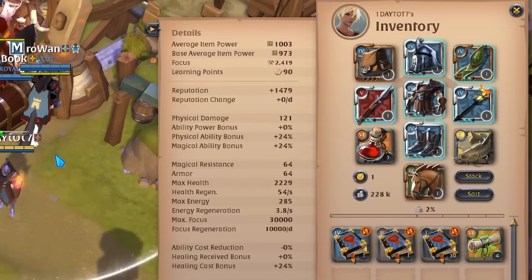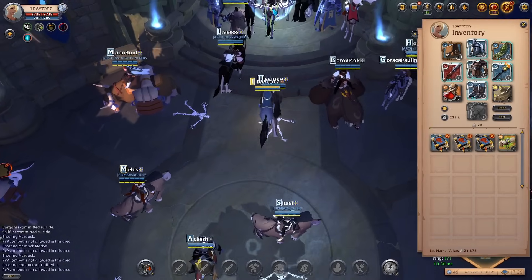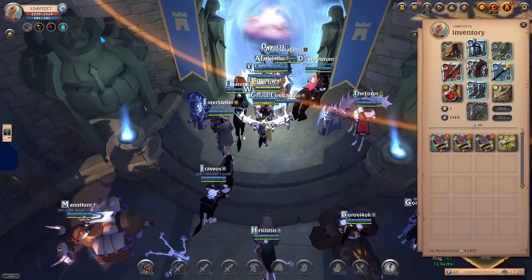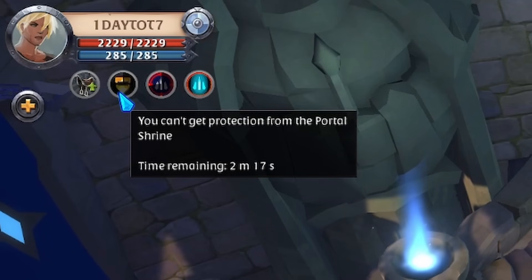Make sure to buy a few dungeon maps again and head back to the realm gate. As you go back, pay attention to the cooldown on the portal shrine — if it's been too recent that you used the shrine buff you will have to wait before benefiting from it again. Once the cooldown is over, enter the black zone, pop your map, take the shrine, and get going once again.